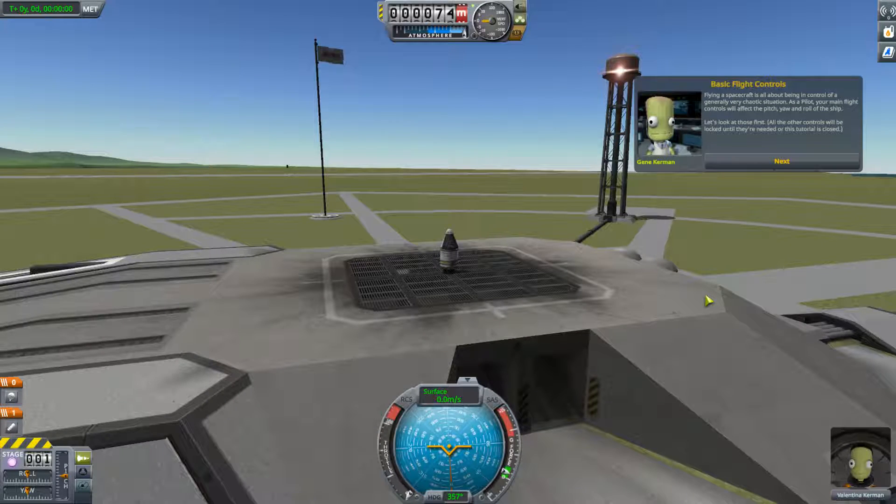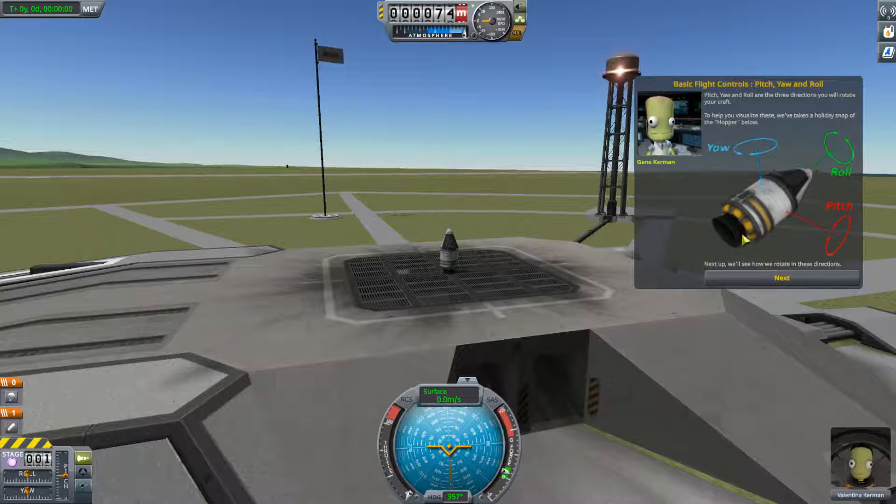Flying a spacecraft is all about being in control of a generally very chaotic situation. As a pilot, your main flight controls will affect the pitch, the yaw, and the roll of the ship. Let's look at those first. All the other controls will be locked until they're needed or this tutorial is closed. Pitch, yaw, and roll are the three directions you will rotate your craft.